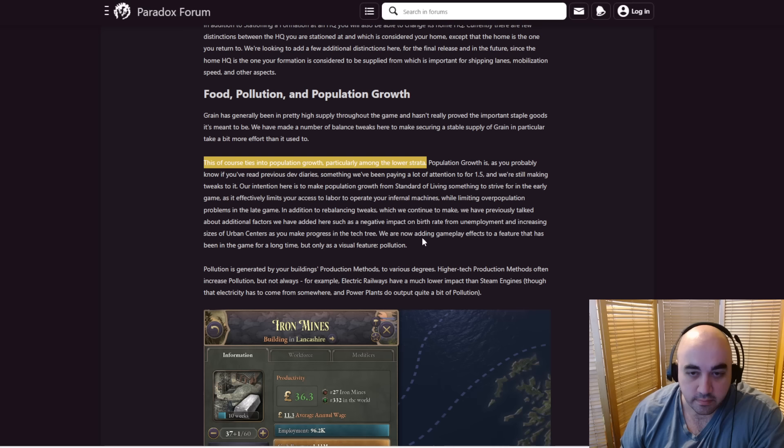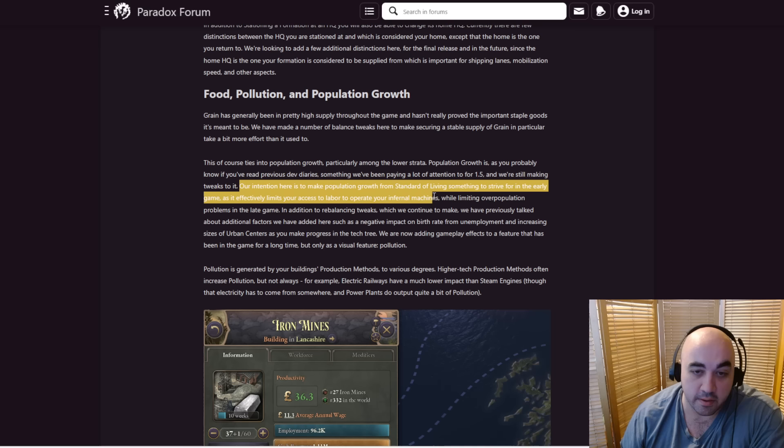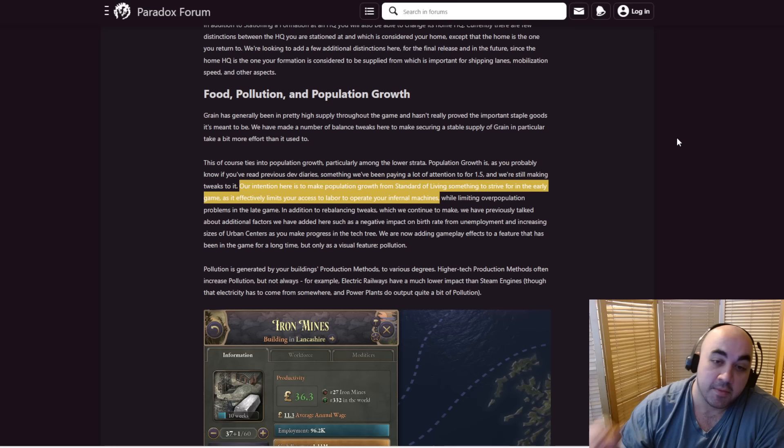Population growth is something they've been paying a lot of attention to for 1.5. Generally they're trying to nerf overall late-game pops, which will improve performance, though that's not the only reason. Their intent is to make population growth from standard of living something to strive for in the early game, effectively limiting your access to labor. Currently the metagame is still really high taxes — you don't care about SOL, you just care about adding construction because you're getting more from buildings than from population growth. Eventually you hit a wall running out of labor and construction becomes less important. But if they make SOL an important enough metric, that changes things.